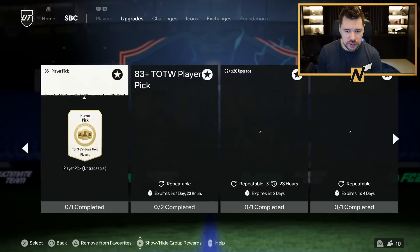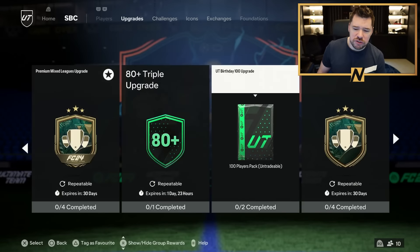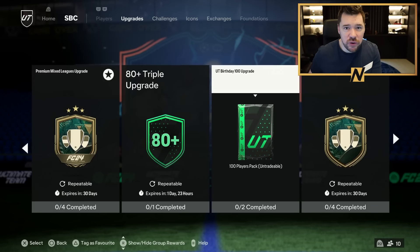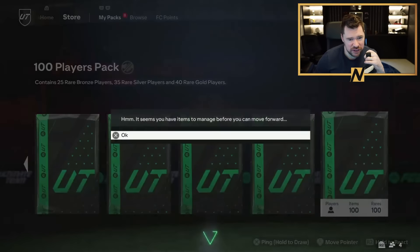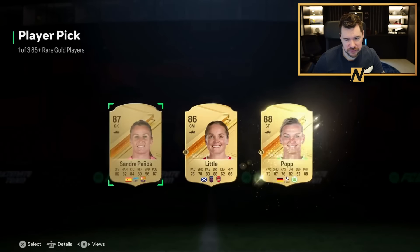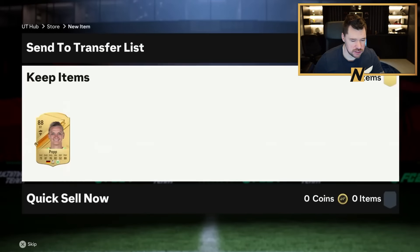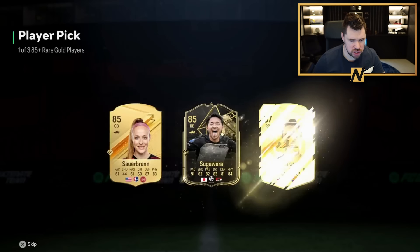What's up guys, Nepenthes here and welcome back to another FC24 video. EA have re-upped the 88 plus Thunderstruck Winter Wildcard or Team of the Year icon player pick. They've also re-upped the 82 by 20, and they've given us the absolutely diabolical 100 player pack that loads of people are going to open. We're going to see whether or not they are worth it. If you're enjoying the content, feel free to drop a thumbs up.